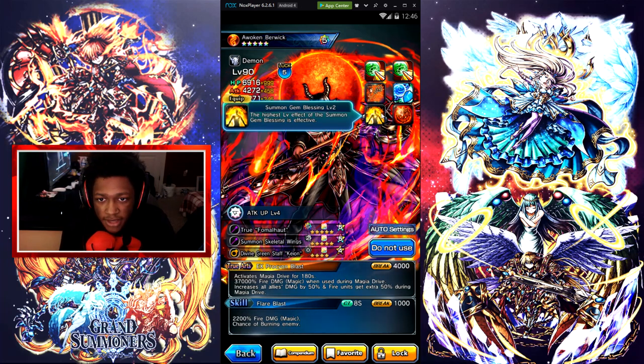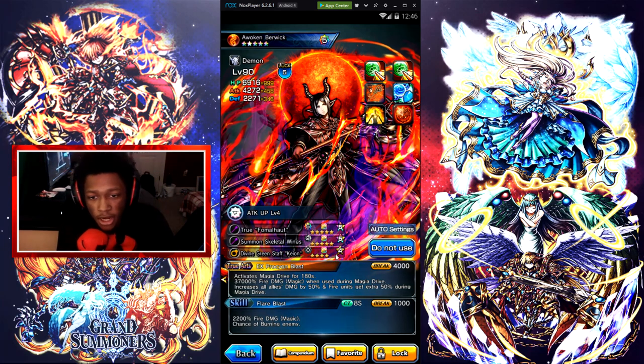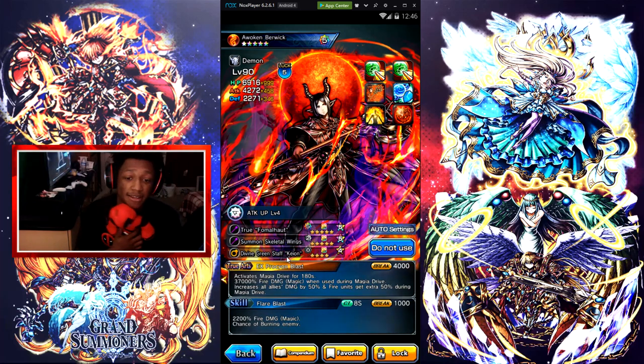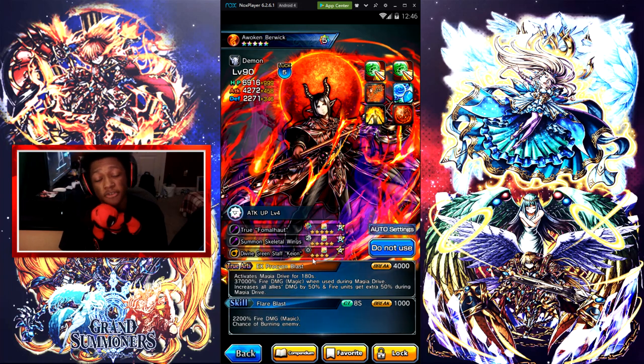Summon gem blessing — the highest level effects of summon gem blessing are effective. I got him maxed out. His true weapon is great. I have Skeletal Wings and a Fine Green Staff — Keon. I recommend using all these equipped and limit breaking the equipment. Berwick does critical damage, so when you use him on giant bosses and everything like that, he does crit damage, so it's really good to have him on your team.